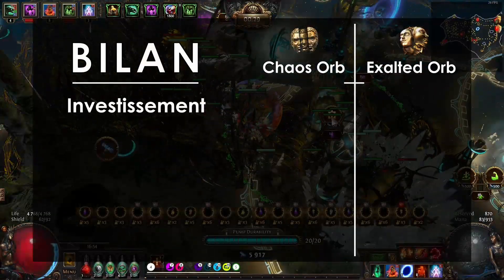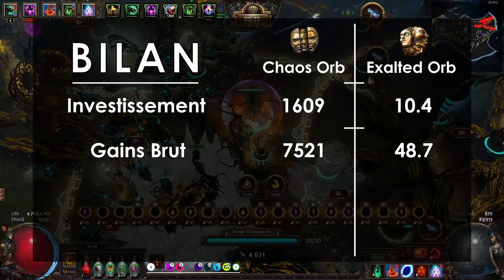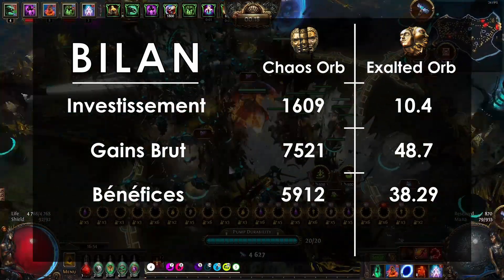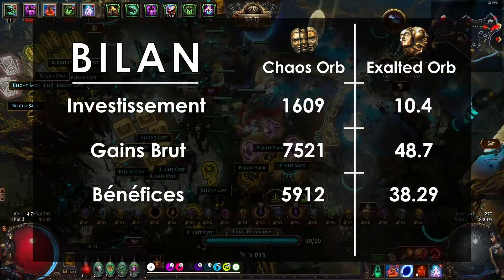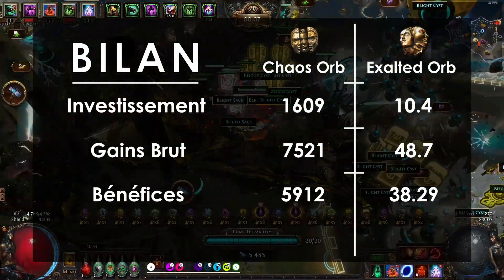À la fin de l'expérience, les 100 maps ont coûté au total 1609 Chaos, ce qui équivaut à 10,4 Exaltés. Mes gains bruts sont de 7521 Chaos, ce qui est égal à 48,7 Exaltés, ce qui nous fait un total de bénéfices de 5912 Chaos, soit 3,6 fois l'investissement de départ. Le temps de toute l'expérience m'a pris dans les alentours de 20h. Ceci comprend le temps d'achat des maps et de leur préparation, du temps de mapping, mais aussi du rangement et de la vente des loots. Cette durée est totalement abordable pour le peu d'investissement nécessaire.